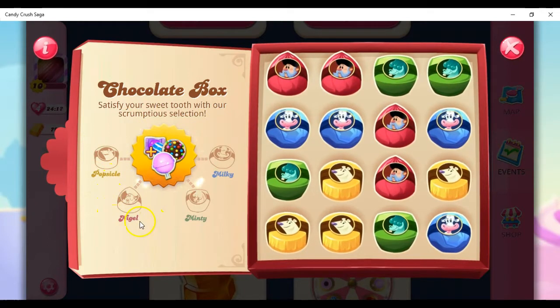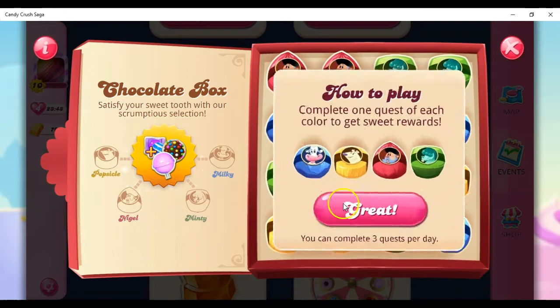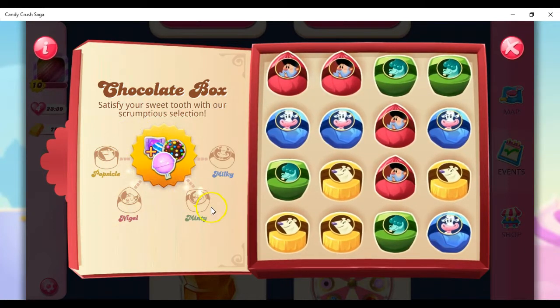We have Popsicle, Nigel, Minty, and Milky — those are our fictional characters. Remember: Popsicle's yellow, Nigel's red, Minty's green, and Milky's blue. Let's take a look at the additional information. How to play: complete one quest of each color to get sweet rewards. You can complete three quests per day. I'm going to start an order and go from Popsicle to Milky.